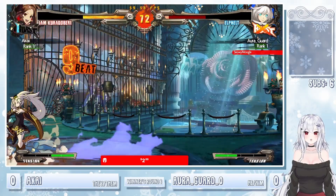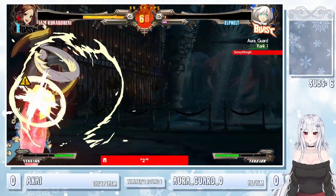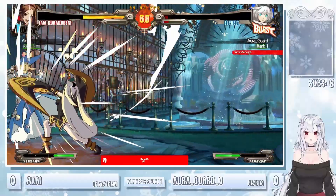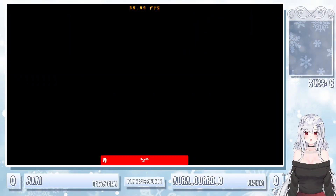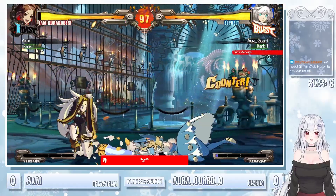Here we go, big combo starter. Jam does massive damage when she has those cards. When she does the little hand-wavy motions, she is powering up one of her specials — gives her access to both very strong mix-ups and damage once she lands that hit.